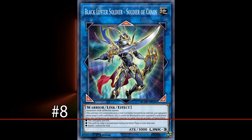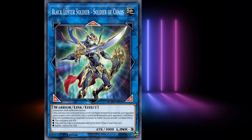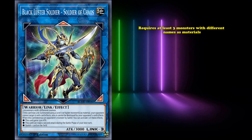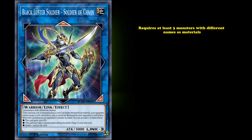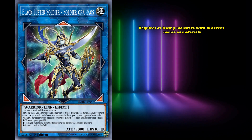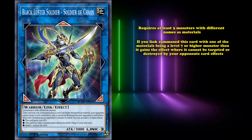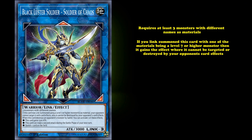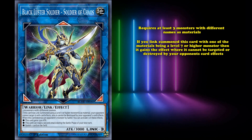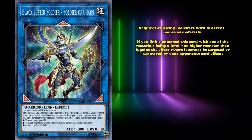And at number 8, we have Black Luster Soldier, Soldier of Chaos. This is a generic Link 3 monster that requires at least three monsters with different names as its materials and has a grand total of about five effects. First, it has conditional protection, where if you use one of its materials being a level 7 or higher monster, it gains the effect where it cannot be destroyed or targeted by your opponent's card effects — an excellent form of protection, especially on a card with 3000 attack.